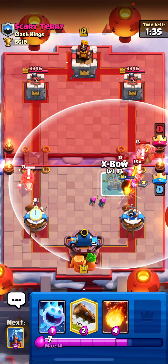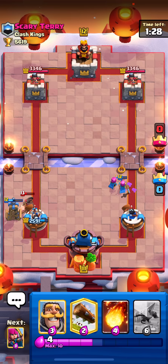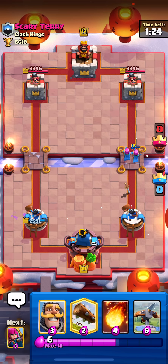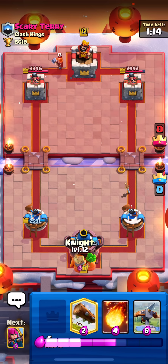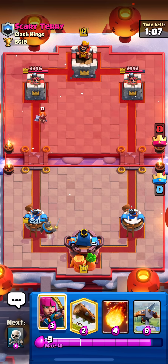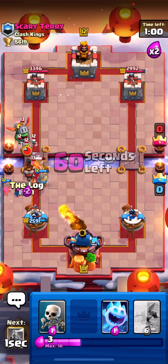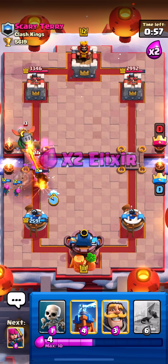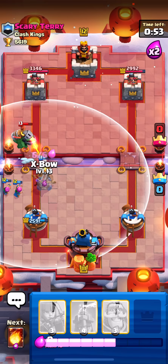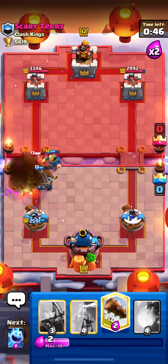I'm just gonna Skeletons. He might zap so I'll ice spirit to reset my Tesla off his hog — we only take one hit, not a big deal. My Archers connect and get quite a lot of damage on the right side. Knight in the back for his Valk. He might try Ram Rider — wait, he has both Hog and Ram Rider? Interesting deck. I'll fireball-log to make sure the Ram Rider doesn't connect to our tower, then Skeletons to keep Archers alive and Expo off this.